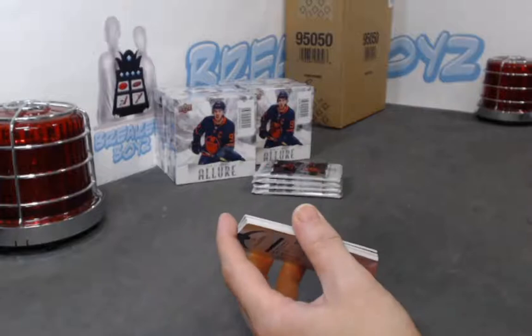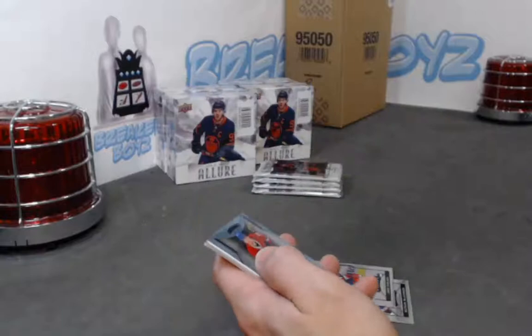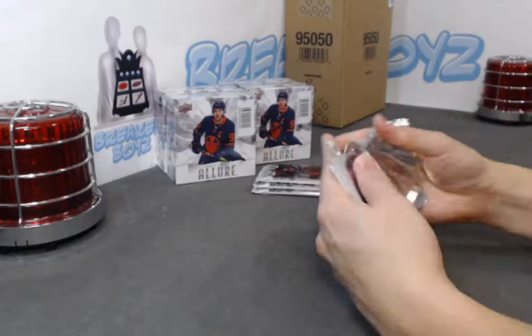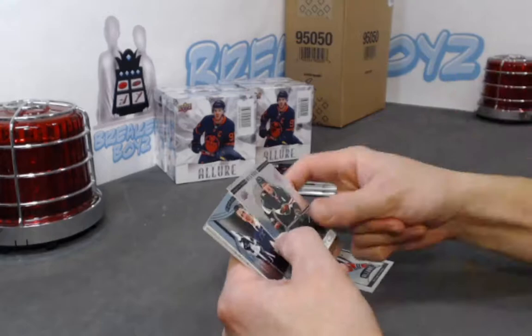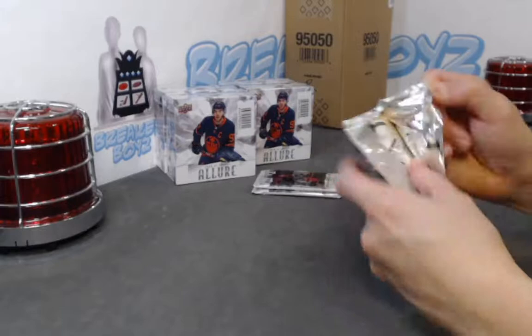Platinum's coming around the corner, so hopefully you can join us for that. Merz Likens black rainbow, Shane Bowers grand entrance, Jake Evans SP rookie. Ty DeLandria base rookie. Zamula base rookie. We have an Igor Shesterkin red rainbow, diagnostics of Parise, Joseph Wohl rookie SP. Peyton Krebs SP, base rookie.